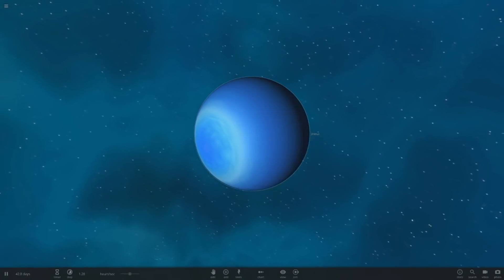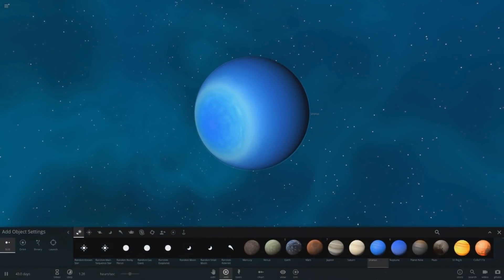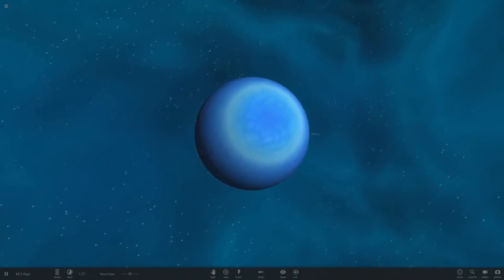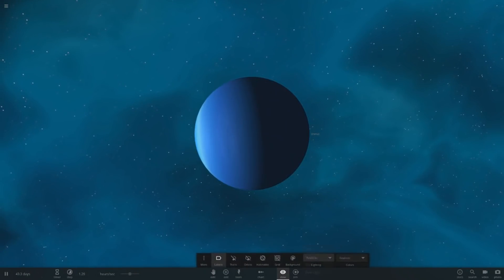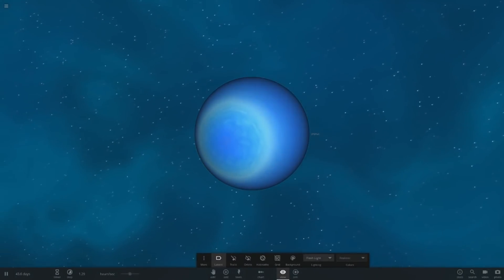Here is the regular Uranus that we all know and love to hate. This is the default one in Universe Sandbox and this thing is horrid. None of us like this one — the color is completely off compared to what the real one looks like.